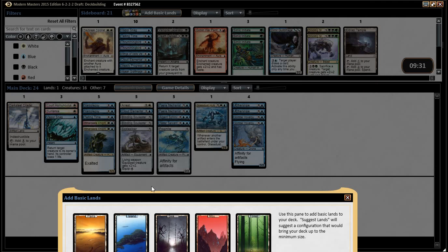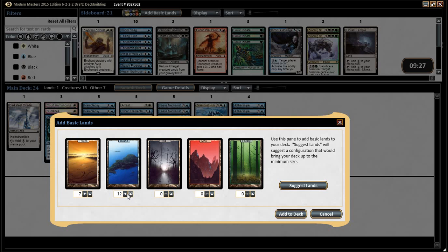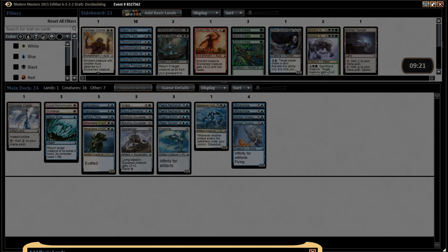We definitely don't want four white sources — we want at least six. I got seven — nine, seven, eight, nine, seven. We have a lot of double blue. Nine, seven seems fine.